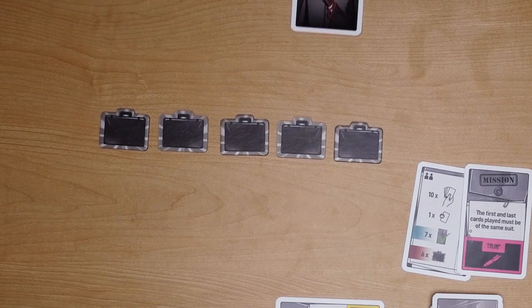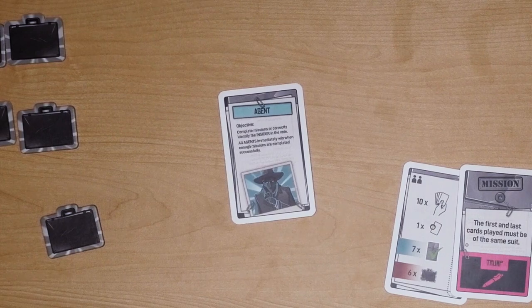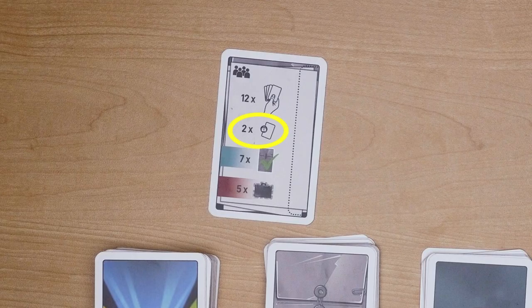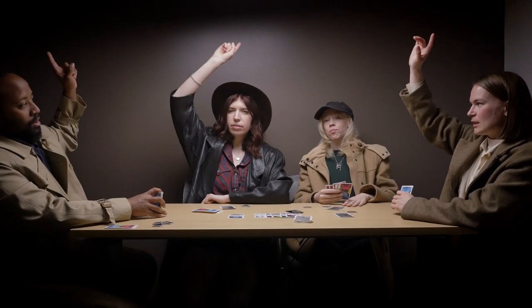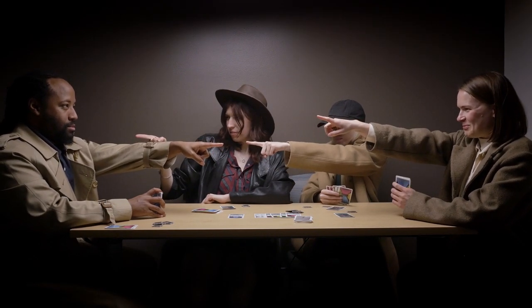If at any point one player collects the amount of intel tokens needed for the insider to win, they must flip their role card. If they're anything other than the insider, the game continues — now you know somebody's role. If they are the insider, the game automatically ends. If by the time you reach the certain number of cards designated on that overview card — for four players it's going to be two — and nobody has completed their objectives, you enter the voting phase. All players point at the ceiling and count down to one. On one, everyone points at who they believe to be the insider. If the players vote correctly for the insider, the agents win. If anyone other than the insider gets the most votes, the insider gets away scot-free and wins the game.